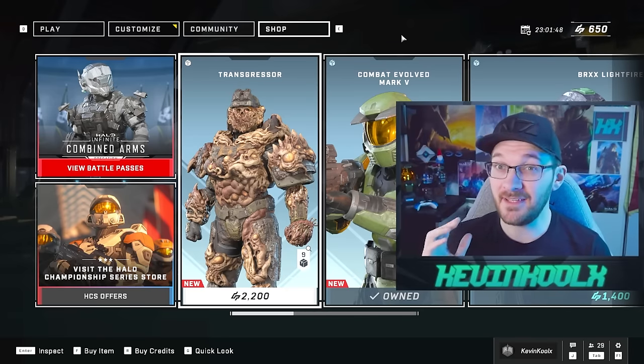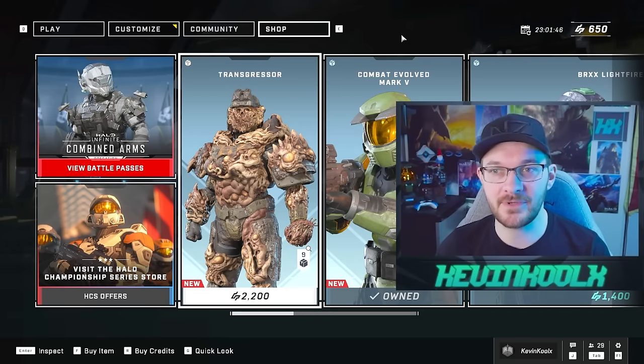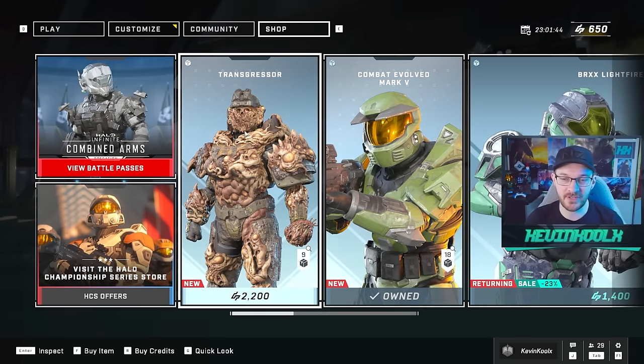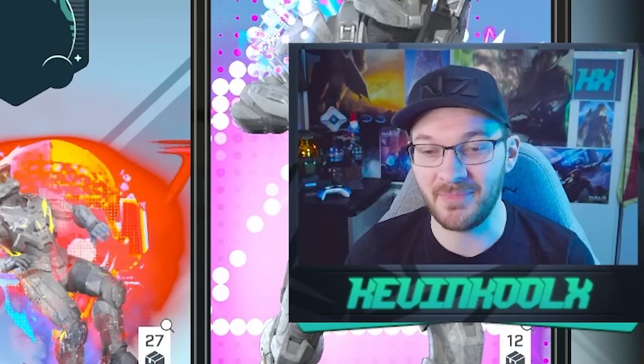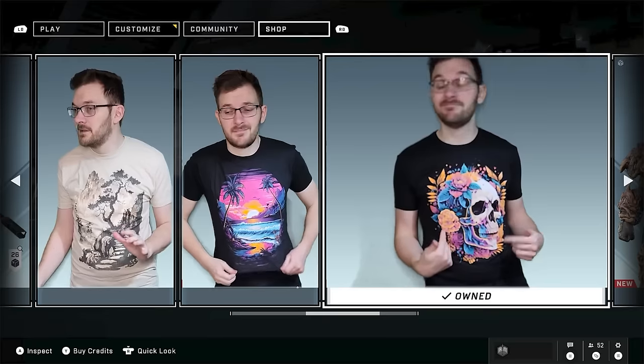We had to check out the shop because sometimes 343 can pull some cards up their sleeve. You have the Transgressor coming back, and the Mark 5 armor set from the Combat Vault, which was one of the highest-selling items ever made in Halo Infinite, so it gives you more options to buy into that.